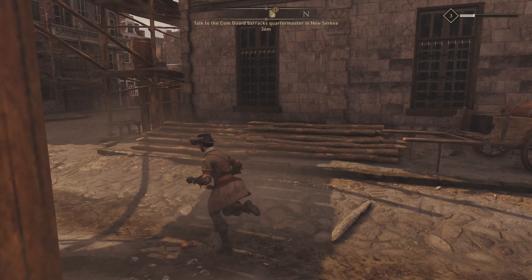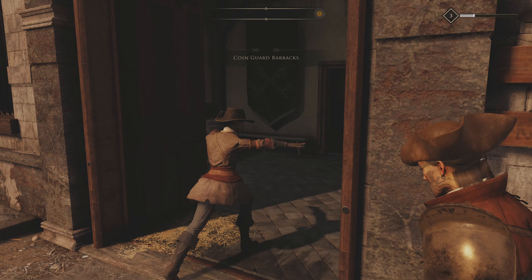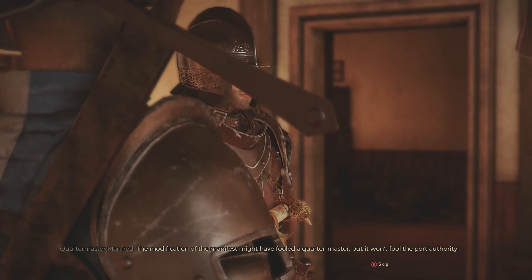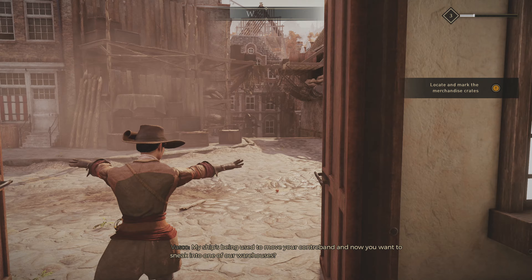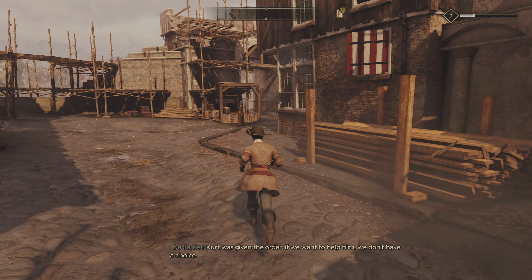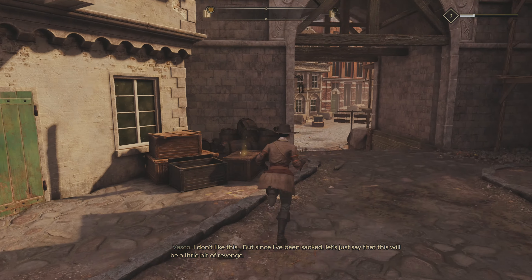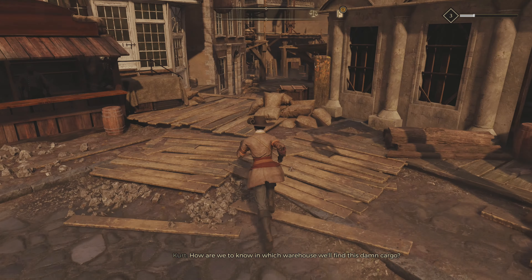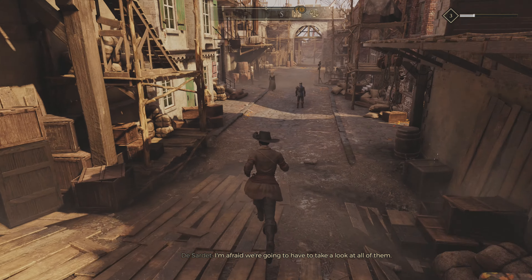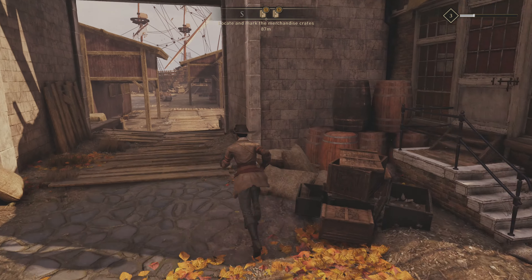The New Serene Coin Guard is a bit of a trek since you'll have to come back and forth a couple of times. Talk to this guy in the barracks — he'll say they didn't get the merchandise. So now it's our problem to figure out what happened. Someone tried to steal it. Vasco might not be happy, but seeing as he's just been fired, he decides he's going to get revenge. Now we're heading all the way back down to the docks.